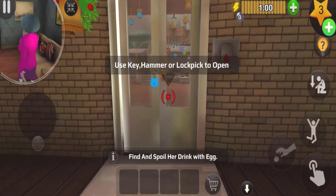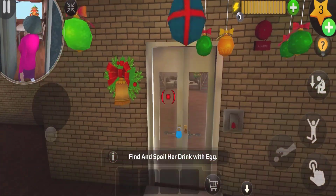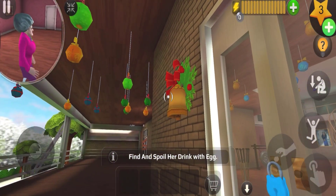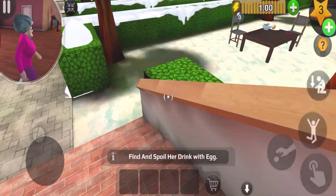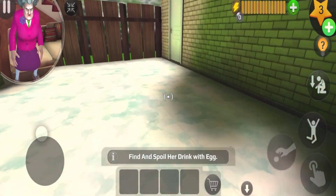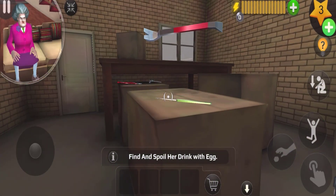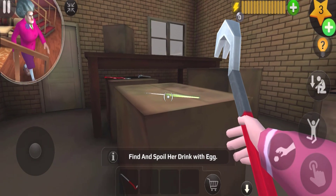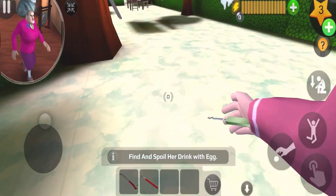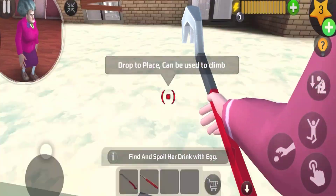We're gonna spoil the drink with the egg. Look at this - there's a new Christmas decoration ball. I need to break into the house. Let me see if I can find the blue key - or that's a green key over here. Let me go to the storage room on the left side. I just got myself a crown box, that is really good. How am I gonna break into this place and spoil her drink with the egg?